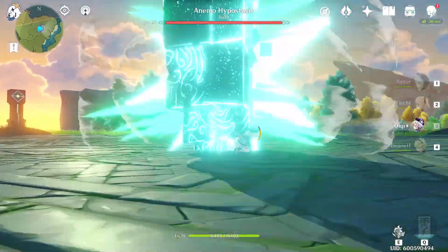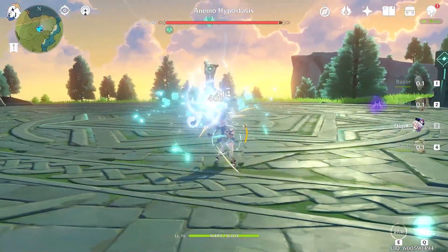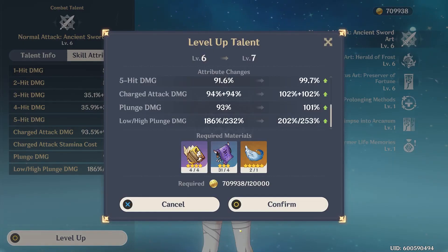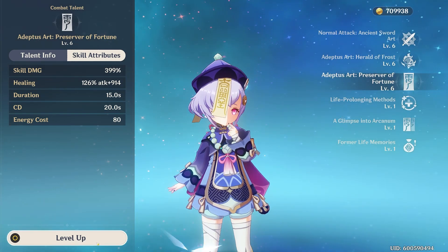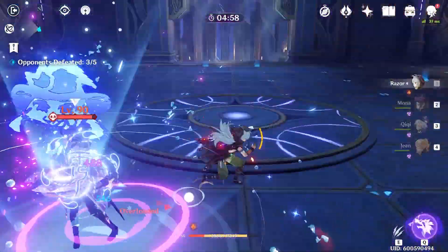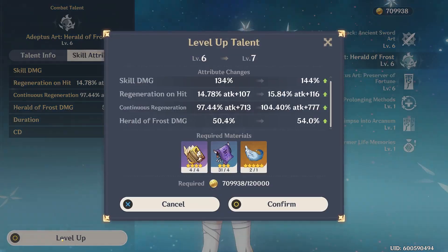When determining what order you should prioritize Chi Chi's talents, take into consideration what role you'd like her to fill. If Chi Chi is going to be your primary DPS, her normal attack should be your priority. As a mixed unit, splitting the difference between your normal attack and burst will provide the most damage while also providing big heals. Moving towards being your primary healer, maxing out your skill and focusing on your burst second will provide the best heals, as her skill can heal all allies at once.